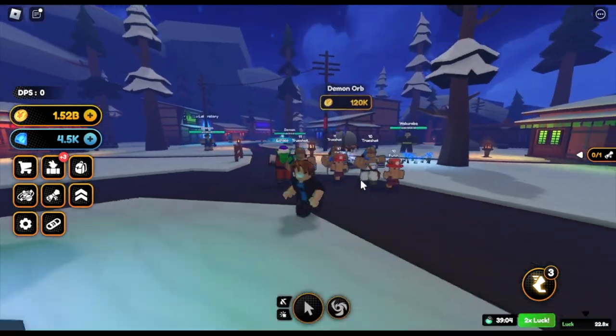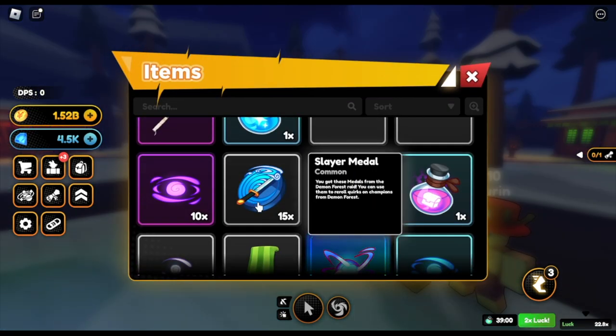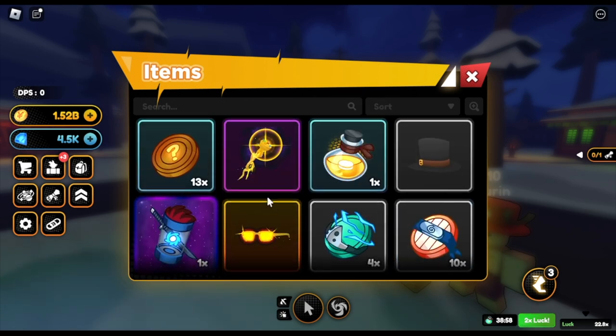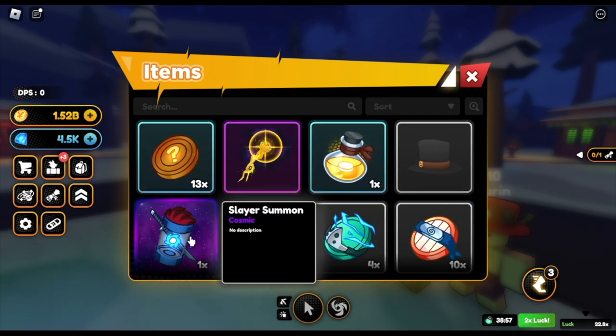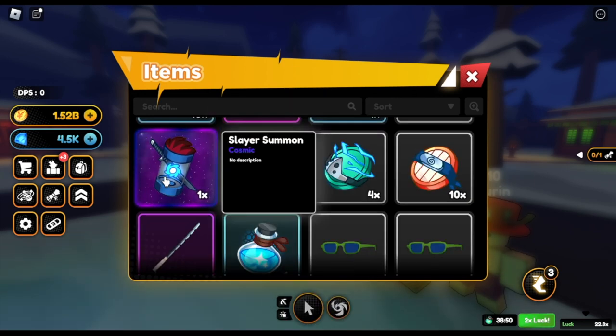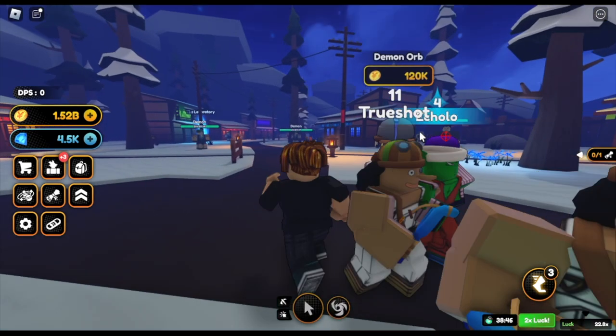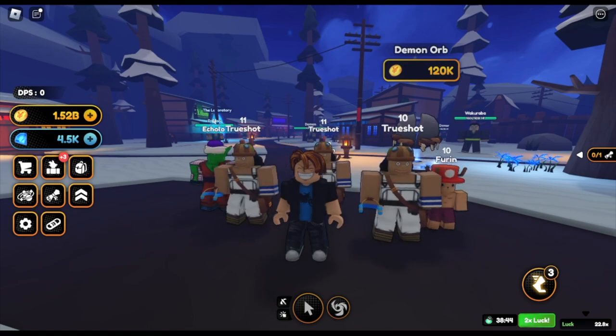GamerNob, how did you increase your luck to 22% aside from the events? I'm going to show it to you — if you want, just comment in the comment section. I was able to get lots of mythic units. As you can see, I have a full set of Zephyrs, and I think that's it. Good luck on your first Cosmic Summoner or Summoned Item. To all the viewers, subscribers, supporters — I really appreciate you all. This is GamerNob, GamerNob out!